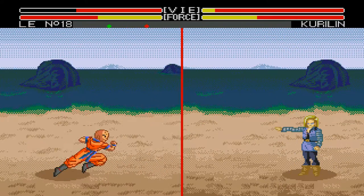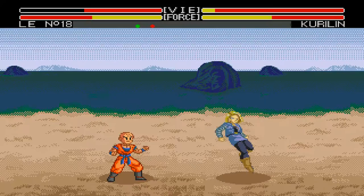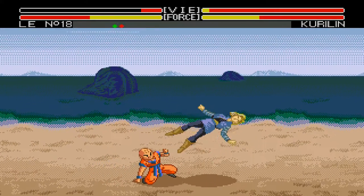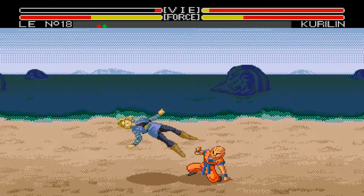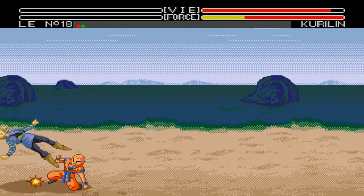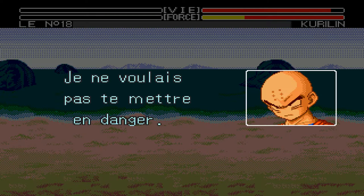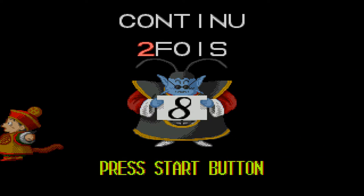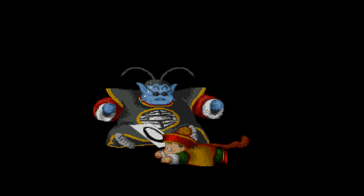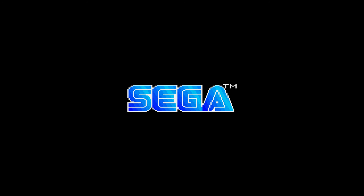I jumped and threw a beam at him while jumping over him — I have no idea how I did it. Krillin won again. We have seen what the story mode is like: you fight battles and then get some text, portraits, and such. We have 10 seconds to continue otherwise we get game over. King Kai there — the blue character — and Kid Gohan. Thank you for watching, thank you for listening.